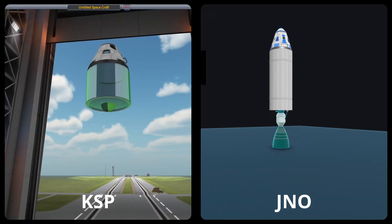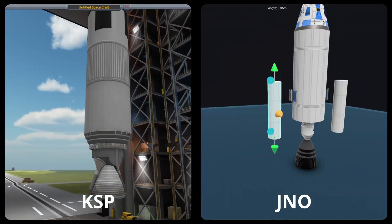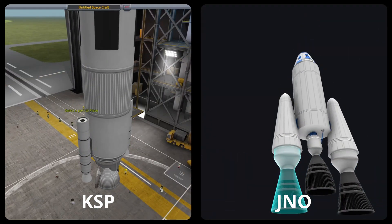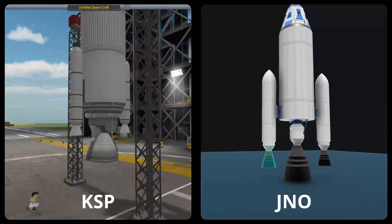I tried to create a really simple and comparable rocket for this. The rocket has one main engine and two boosters. It consists of just the engines, a tank, a capsule, and a parachute. The thrust-to-weight ratio at launch is 1.5.